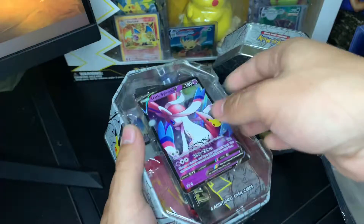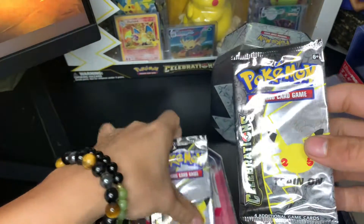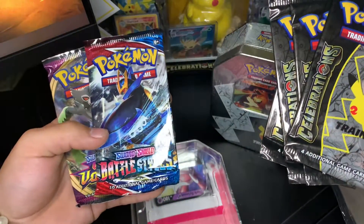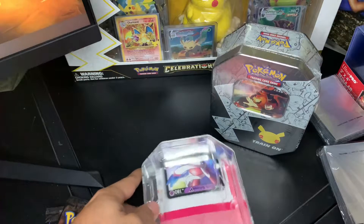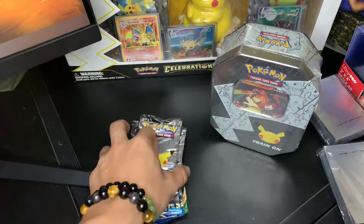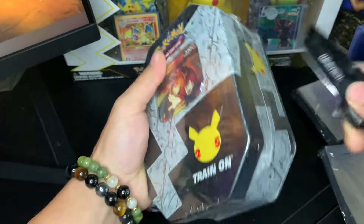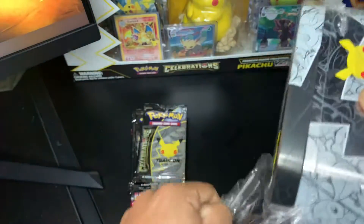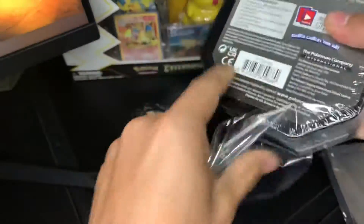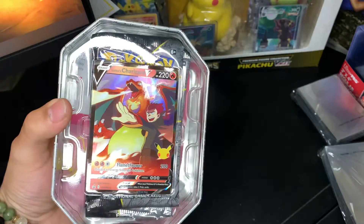There goes the card right there. It comes with four regular Celebrations and two booster packs — random ones, Battlestyles and Vivid Voltage. That goes with other stuff like this. Let's get this pack opening started — we might as well open the other one as well. Let's make it simple and easy to open. Put the knife up real quick. The last Charizard one — there goes the card. Nice card.